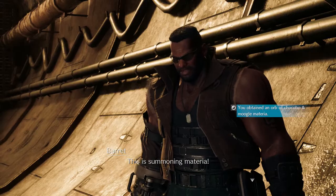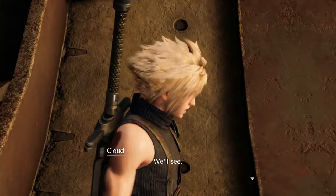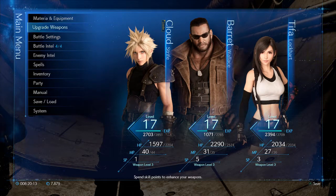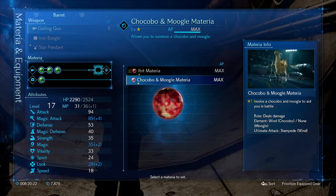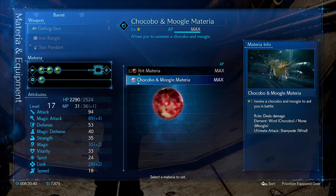Ah, here it is — Chocobo Moogle. This is summoning materia. What kind of badass will pop out of this? We'll see. I am going to equip that right now. I think I'm going to give it to Barrett. Gives him some nice buffs. Allows you to summon a Chocobo and a Moogle during battle. Roll deals wind damage. Ultimate attack — Stampede — does wind damage. So yeah, we're going to give that to Barrett. Happy with that.